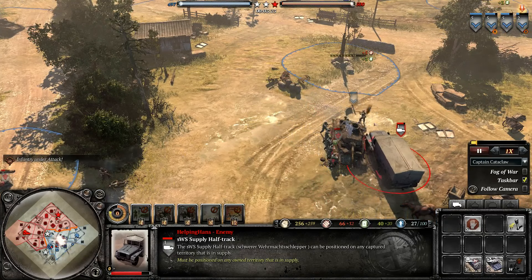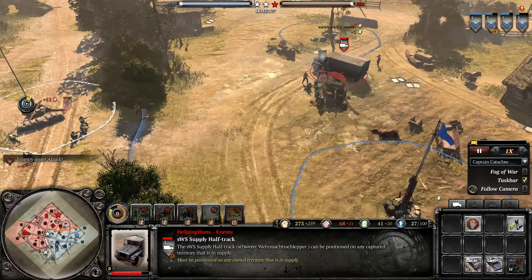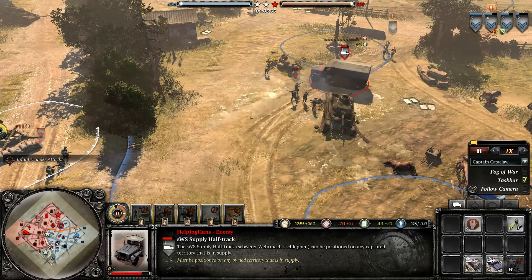The truck is trying to basically push them out of cover. There it goes — they push them out of cover, start making them dance around, allowing the Volksgrenadier to actually shoot the men.